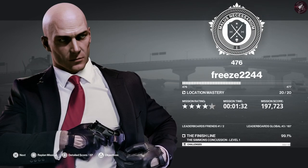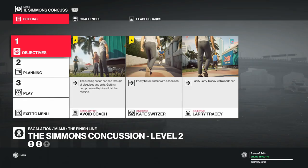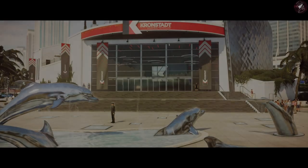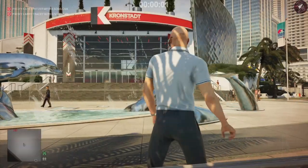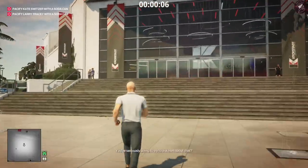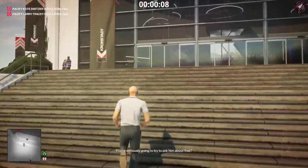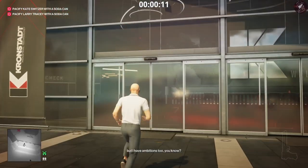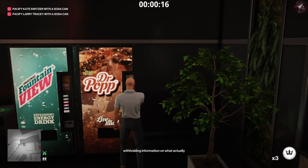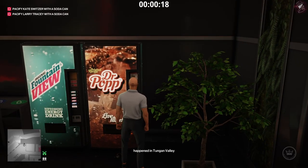I wasn't going to do this escalation because it's so easy, but I need to do something while the sniper map isn't out for me yet. For level two we have to pacify a second target, and the running coach can now see through all the disguises. The equipment this time is a lock pick, coin, and the Kalmer tranquilizer pistol. Starting at the dolphin location again, we go inside the building and to the left to acquire two soda cans — one from the Mountain Dew soda machine and one from the Dr. Pop soda machine.